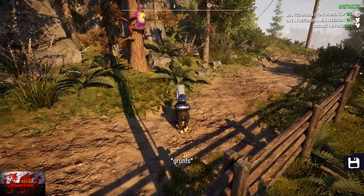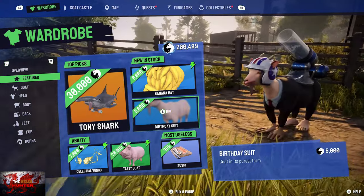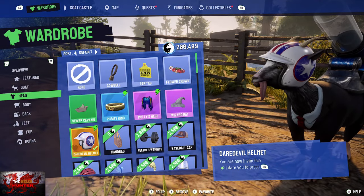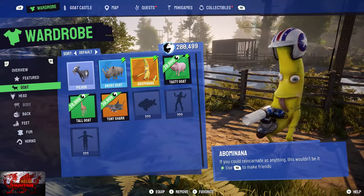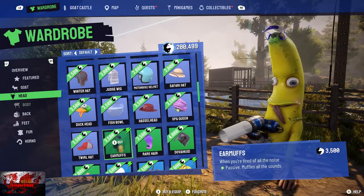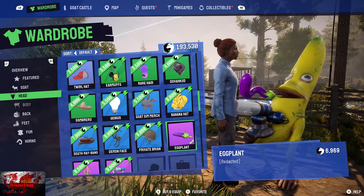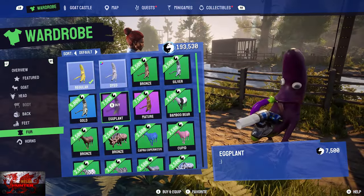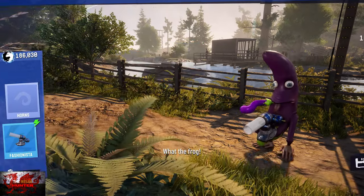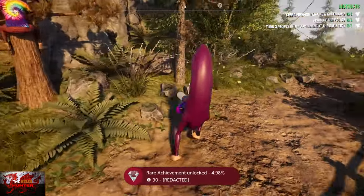For the 'Redacted' achievement you may need to progress a bit further. You need the banana costume on plus two separate eggplant items — the eggplant head and the eggplant body. Make sure you are a banana, then find and equip the eggplant head and eggplant body. That's how you get the Redacted achievement.